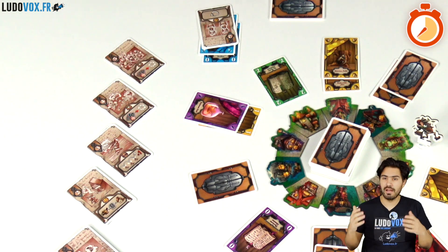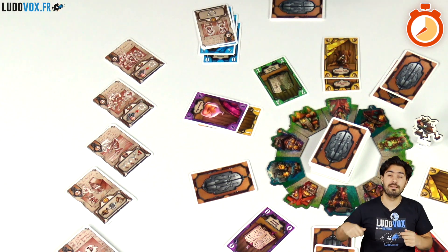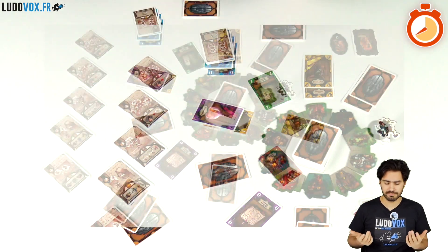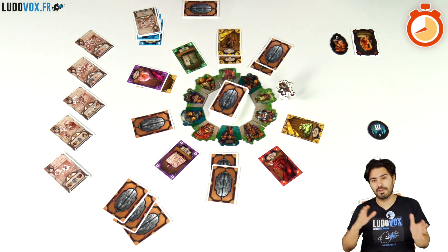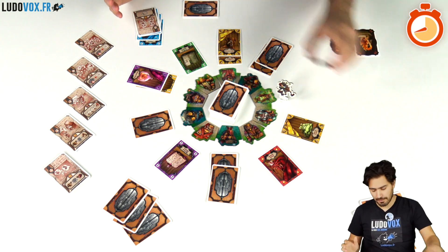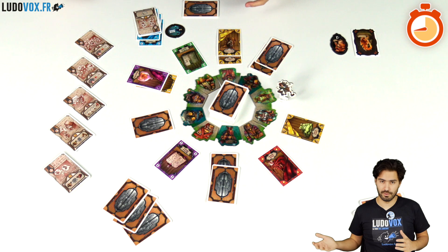Some spell abilities let you trade cards, give cards to other players, or play again, allowing you to act faster than your opponents. Play continues until the draw deck is empty. The player who empties it takes a token signifying that there will be only three table turns left, then two, and so on.